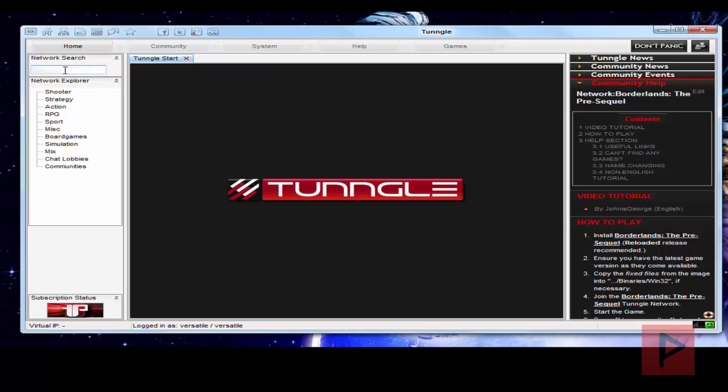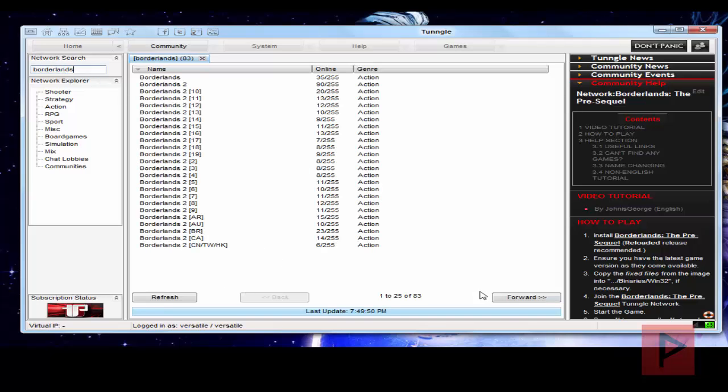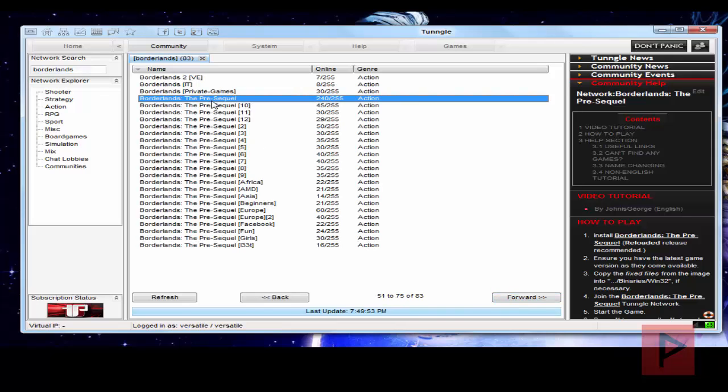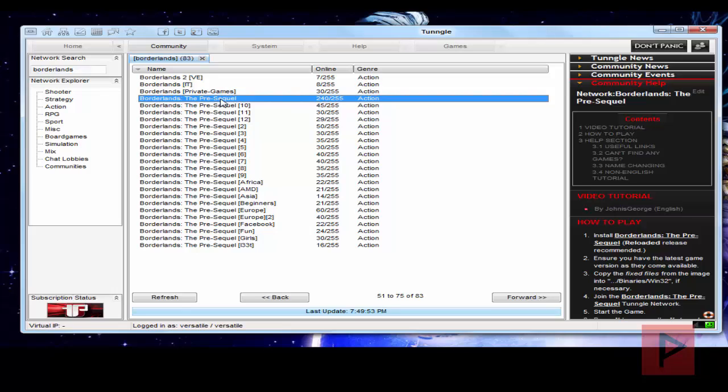I'm going to type in the word Borderlands in the left-hand side here under Network Search, click on Forward a couple times. Here we see Borderlands: The Pre-Sequel has a lot of different networks, and we've got 240 gamers out of 255 right now, so that should be a lot of good times for finding other gamers, or hosting your own game for other people to join as well.